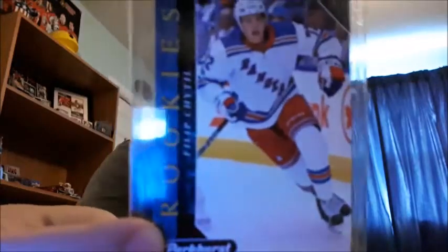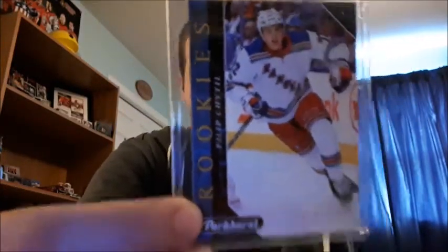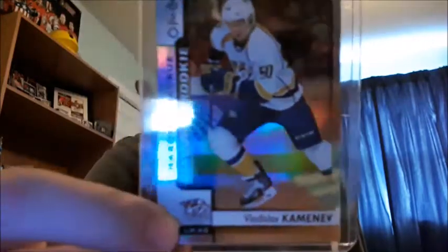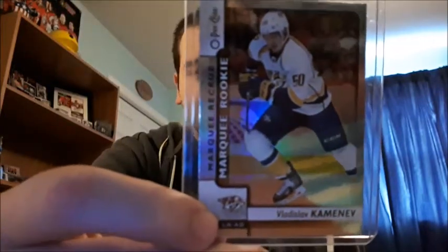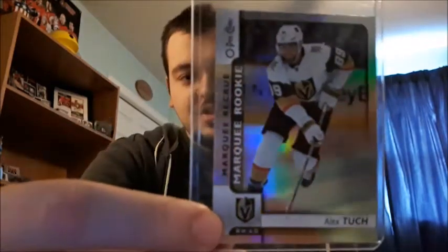Now a blue variant is Philip Keitel — I want to say that's how you pronounce it, I'm not a hundred percent sure, I do apologize. And then I have some foil variants. This is Kamenev — I always mess up his first name so I'm not gonna try — and then Alex Tuch, which I love Vegas, so I'm really glad I got a Vegas foil rookie card. That is amazing to me.